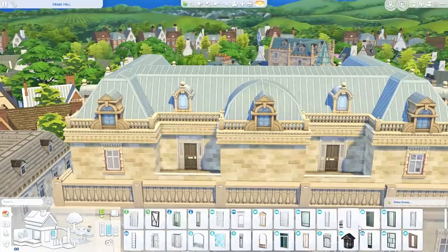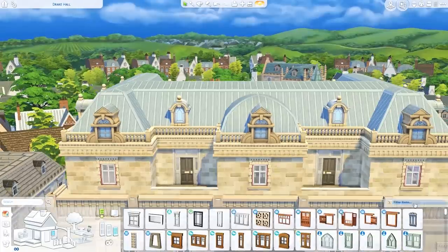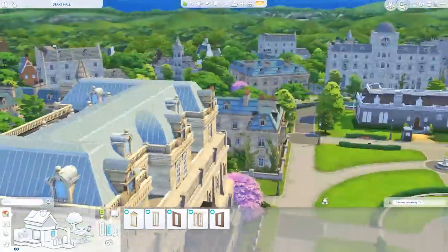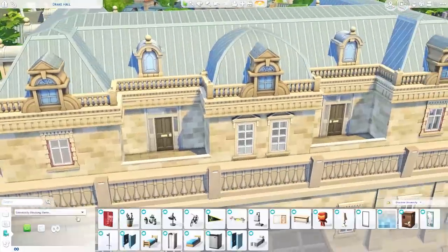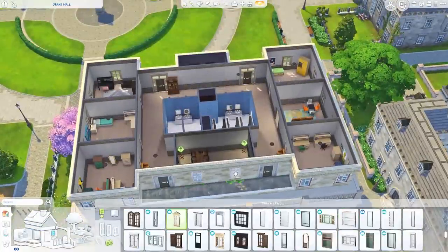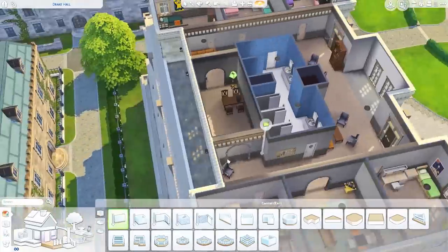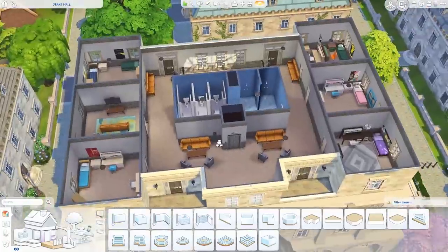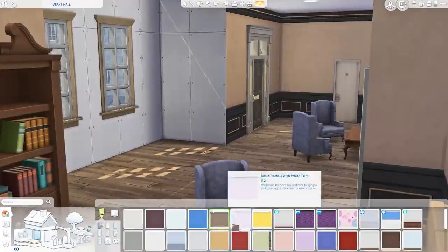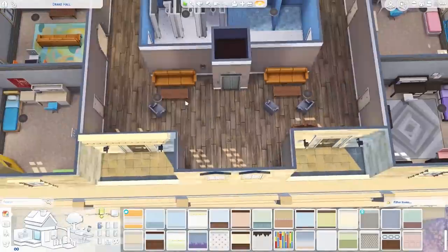There ends up being four dorm rooms with two beds in each of them, so it's only eight Sims. I think in a dorm building you can have around 10 or 11 roommates total. You could probably squeeze in another room if you took away from the common area, but I really wanted there to be more of a common hangout room for your Sims to socialize and get to know each other. There is technically a living room with the current layout, but it was tucked away on only one side of the building, and the bathrooms were right in the center which took up too much space.